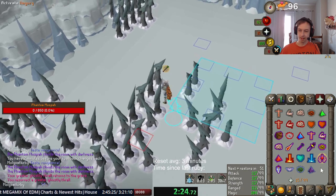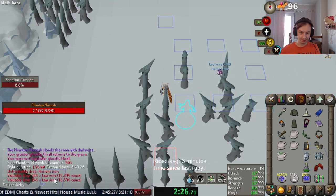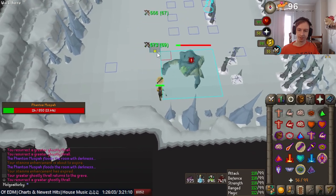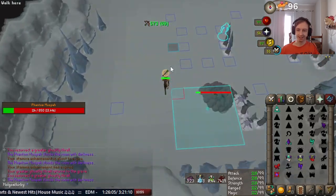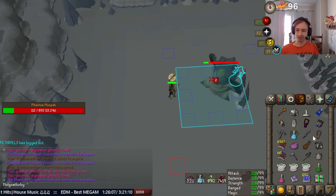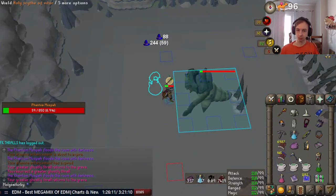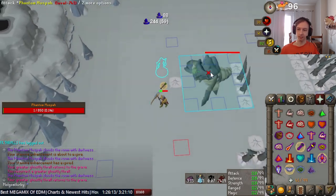There are 4 special attack combinations I'd recommend based on what gear you have. The first one is T-bow into Void Waker, or Shadow into Void Waker, based on if it's melee or range phase to match the boss's style weakness. This one is the one I'd recommend the most, as it allows you to do a ruby xerik crossbow spec at the start as long as you bring Lightbearer.